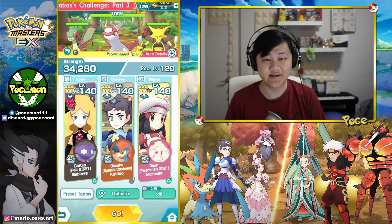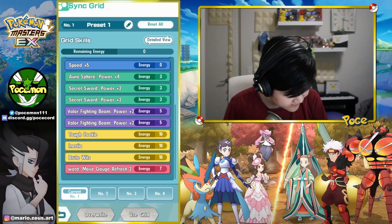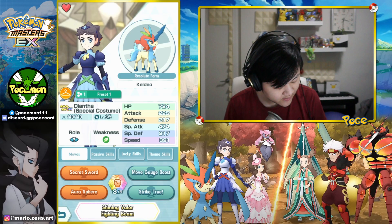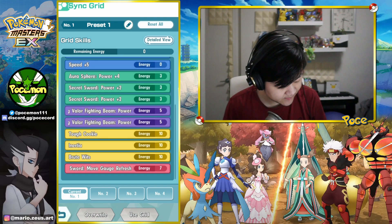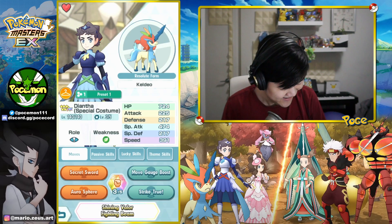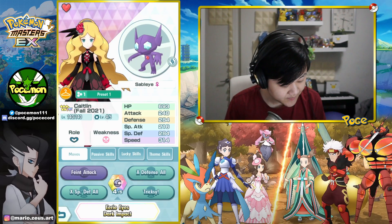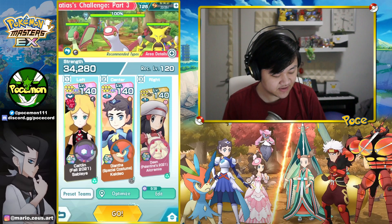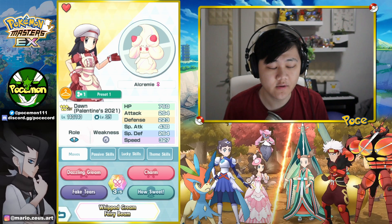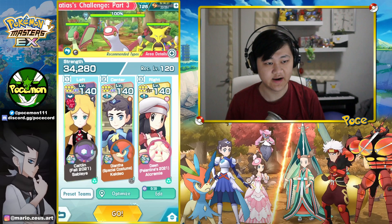So yeah, I'm still gonna run the standard tough cookie inertia, brute wits grid over here so we can do more damage. Caitlin's here for the speed buff, defense boost, all that stuff, and Pound Hands on to max out the special attack for Keldeo. Also Charm so we can debuff the opponent's physical attack as well.